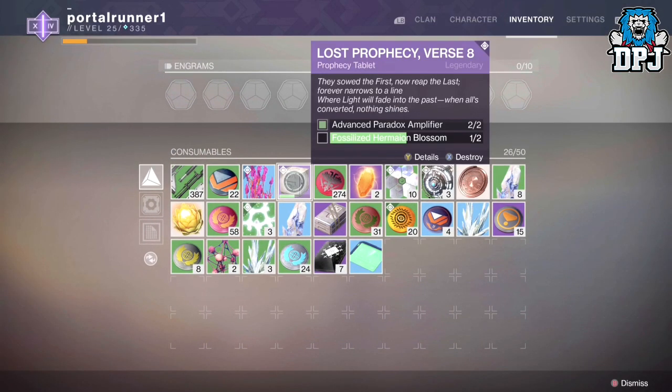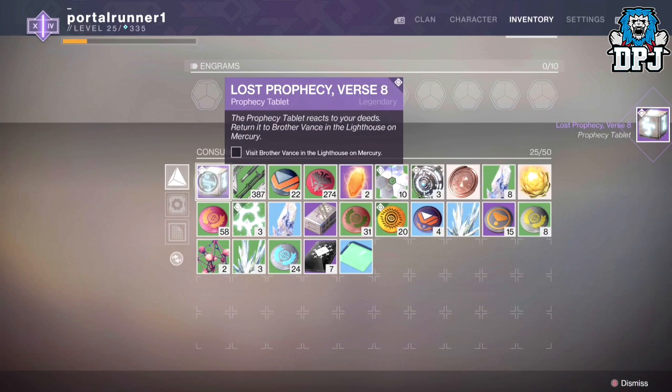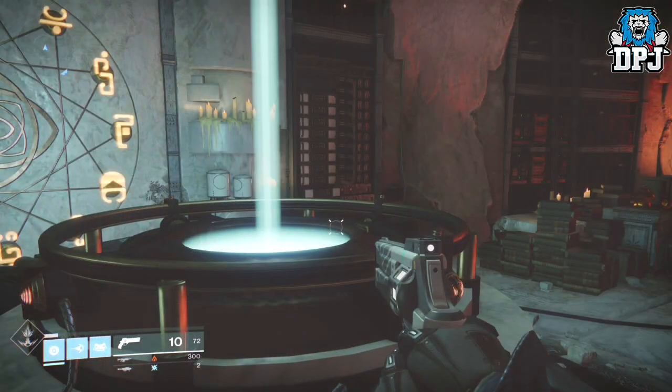Then collect verse 8 from Vance which is for the pulse rifle. For this you need 2 advance paradox amplifiers and 2 fossilised hermine blossoms. So the grind is real, it really is.